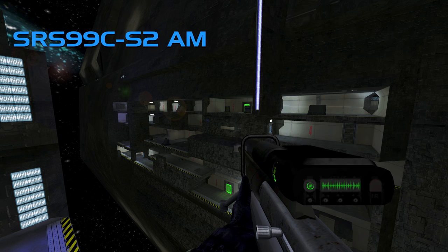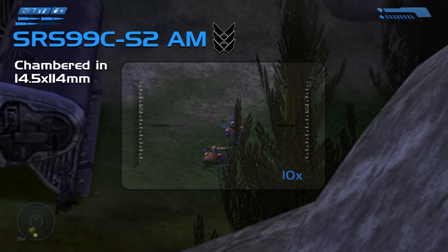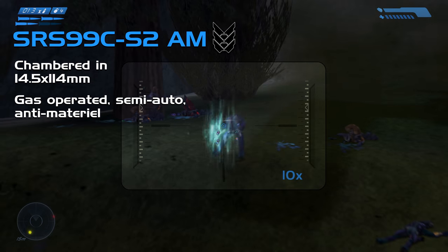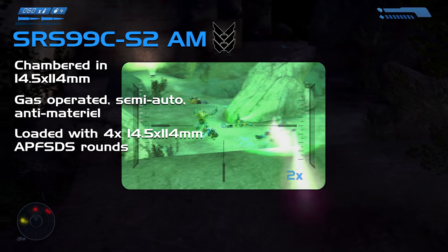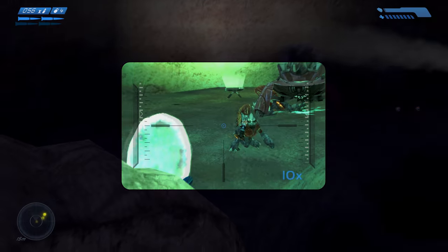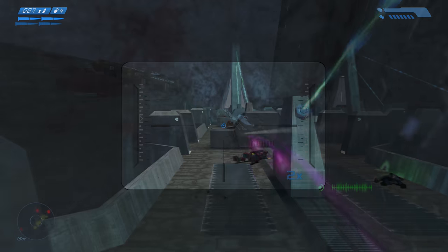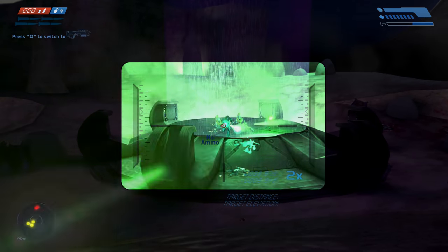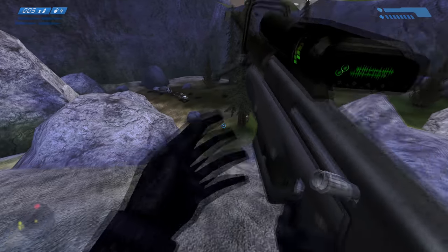The SRS-99C S2 AM sniper rifle, developed by Misriah, is an absolute monster of a rifle. Chambered in 14.5x114mm rounds, this gas-operated semi-automatic anti-material sniper rifle is a true force to be reckoned with. Loaded with magazines of 4 rounds — typically 14.5x114mm armour-piercing, fin-stabilised, discarding sabot rounds — no foe, flesh or metal, is safe from the SRS-99C. The UNSC had to issue a warning to all operators that the rounds often over-penetrate several armoured soldiers, so be sure of what's on the other side of your target before pulling the trigger.